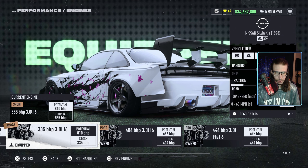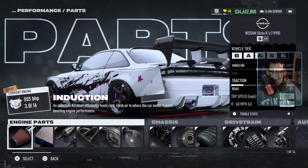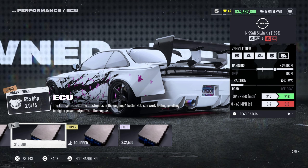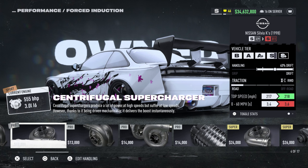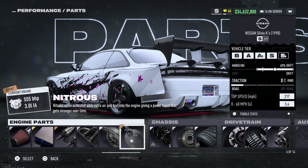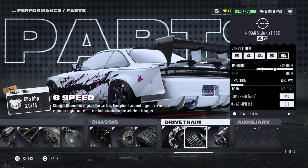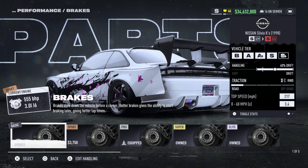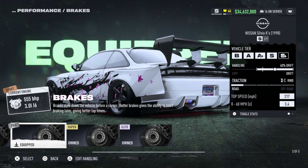So anyway, we have this equipped. I will show you guys the parts on it. You got pro, super, sport, pro, elite single turbo, sport, NAS, and then all this is elite. Six speed. We have the six speed. We have the elite tires road. We have pro brakes equipped.